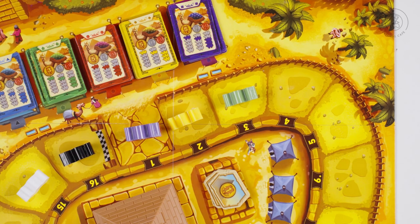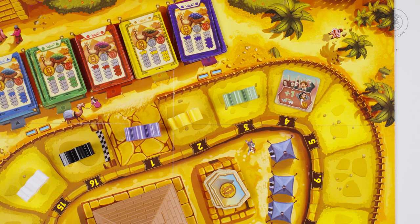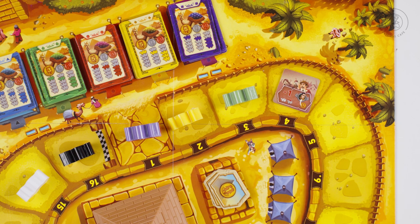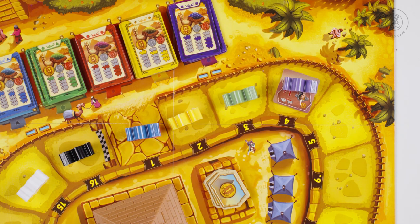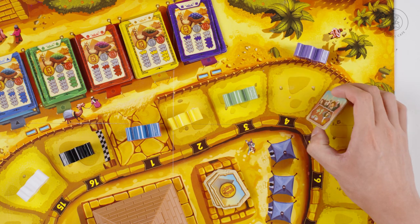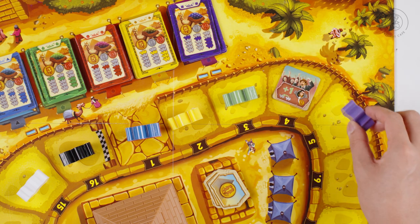The second action that can be taken is placing your spectator tile onto the track. The tile has two sides and you can place it either side up, but depending upon which side is up will determine which way the camel will go when landing on it. If the camel lands on your tile, no matter which side is face up, you gain a single Egyptian pound. If the cheering side is face up, the camel and other camels on top of it will move forward one space.